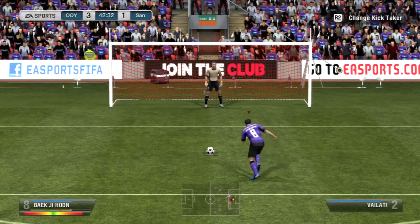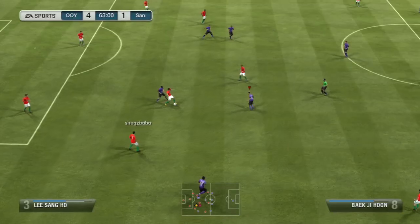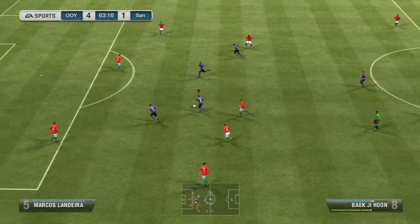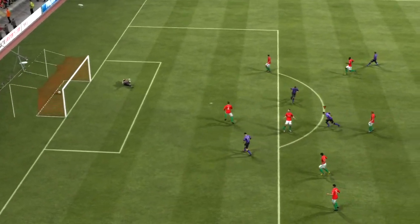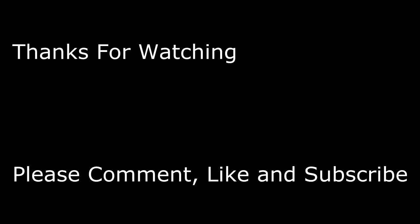You can see some of the player stats on screen — Hoon scored a ridiculous penalty and then a long shot. That was his right foot too, which shows how good he is. That's the end of the squad builder, guys. Please like, comment, and subscribe — peace.